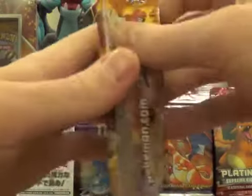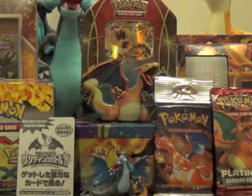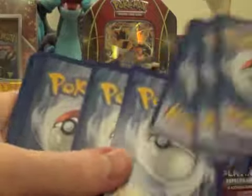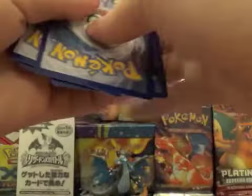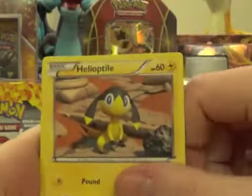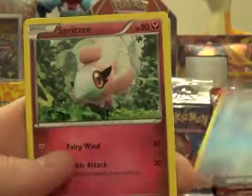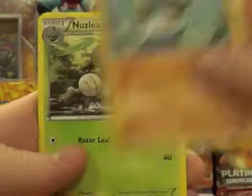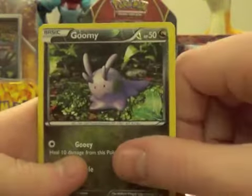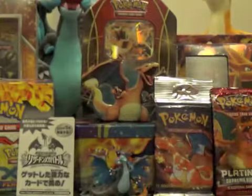We've got one Flash Fire ladies and gentlemen in the Charizard box — how strange is that, but two Furious Fists. Very weird indeed. We get a Helioptile, Bonnery, Spheal, Spritzy, Binnacle, Nuzleaf, Avalon, Maractus, Goomy Reverse Holo, and a Dragon Oak non-holo.